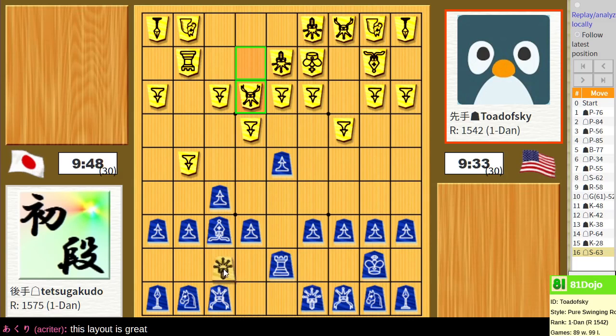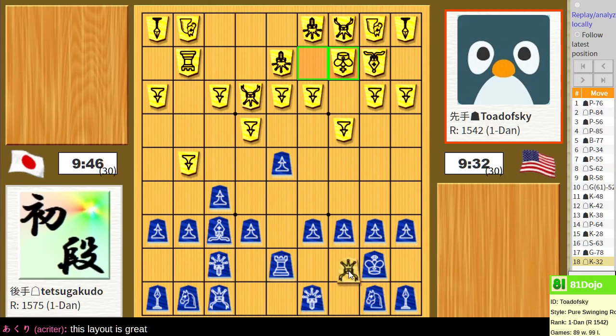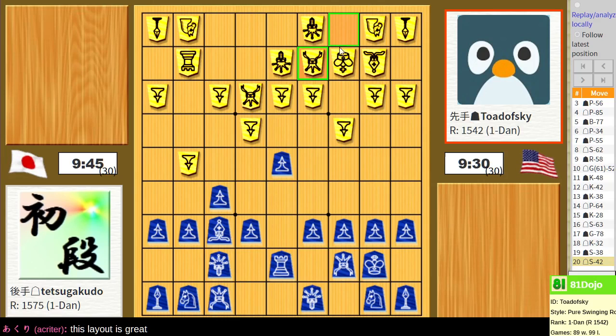We're going to defend this left half of the board. I'm going to complete a castle on the right side. This is called Half Mino Castle. This is a precarious moment for their castle because their generals are all shifting about.